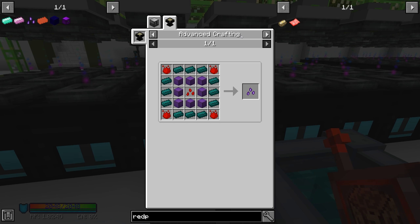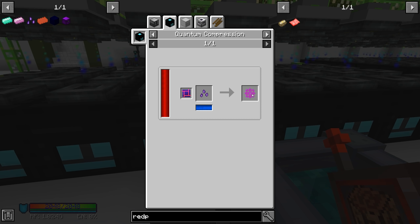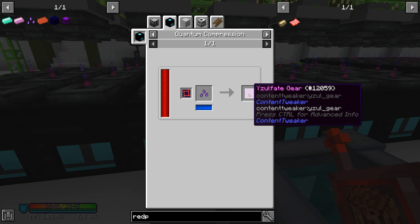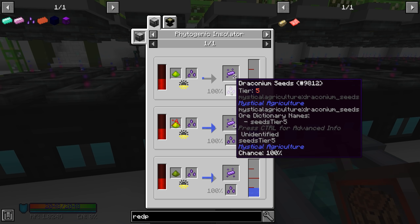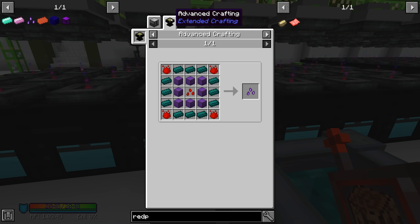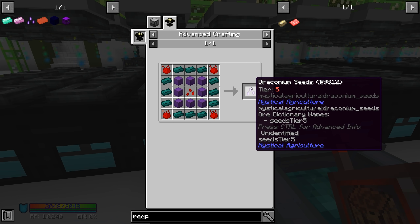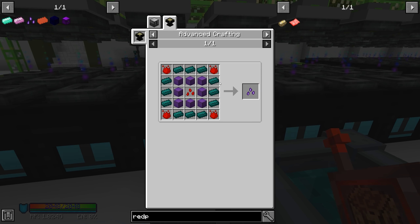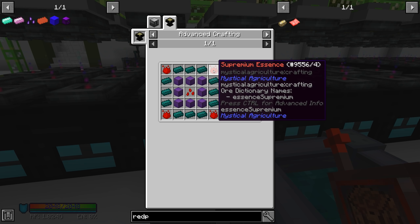We need one thousand draconium seeds per gear. The only way to get these seeds is to craft them using this method, so we need eight draconium blocks per seed - that's eight thousand draconium blocks per gear. The ender ingots are EMC so those are fine, and we have 9.5 million supremium essence so we're okay on that.